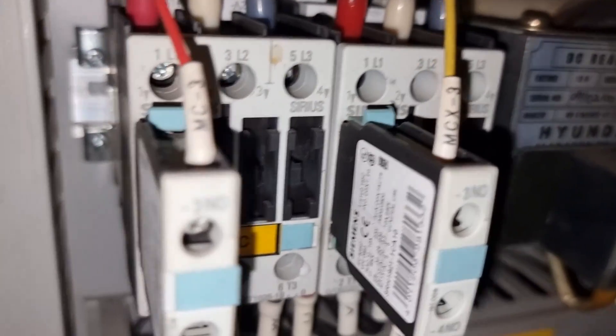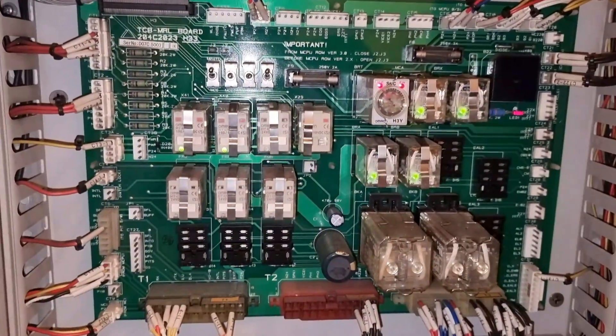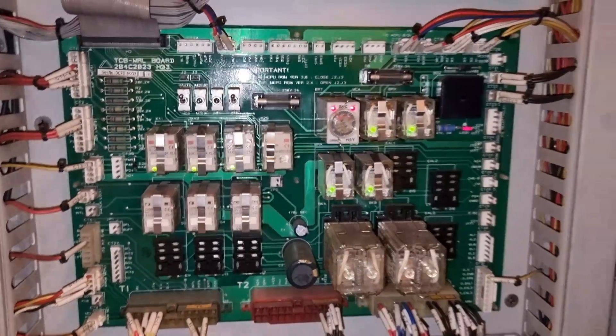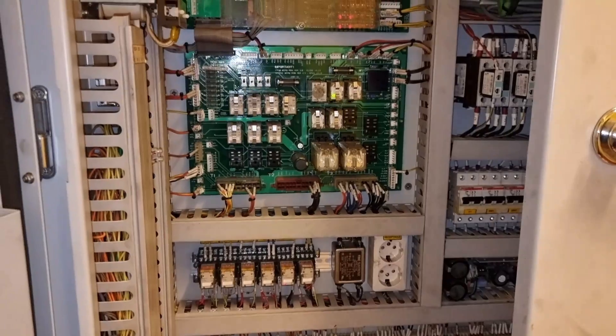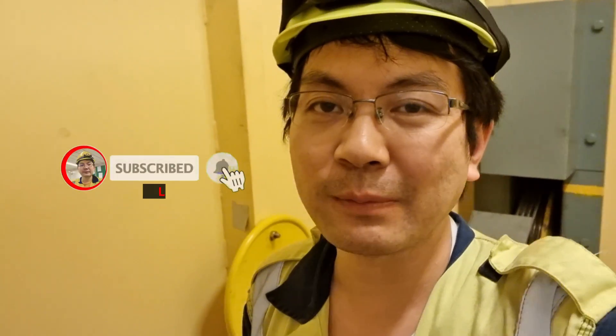That's for the power at 440 volts. So that's it guys - after changing the MCA relay, the lift is now okay. It's working properly and everything is fine. I hope you learned something from this troubleshooting video. Please do not forget to hit the subscribe button for more updates. Thank you.